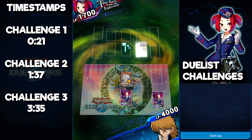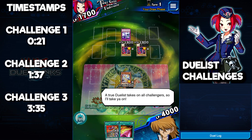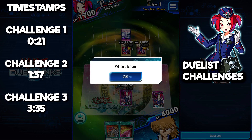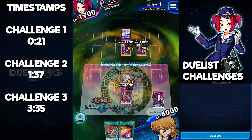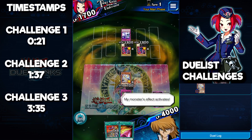This first Duel Links challenge is actually super straightforward — it's almost just activate cards and you should be good to go. We're going to start off by activating our face-down card Blast with Chain, and we're going to target our monster True Growth, using its effect to special summon a normal monster from the deck.